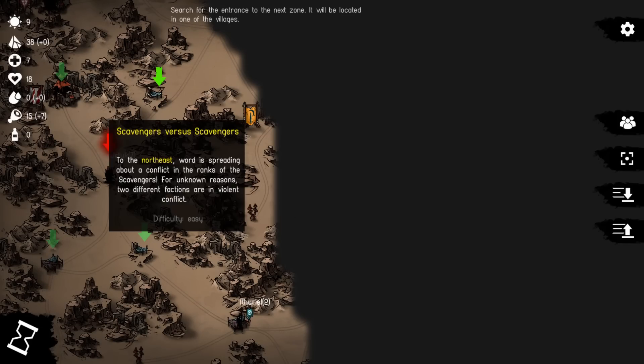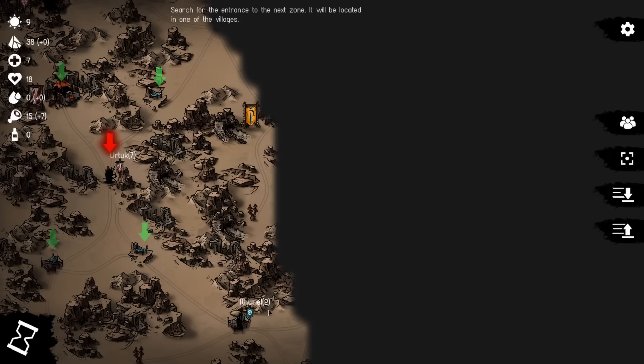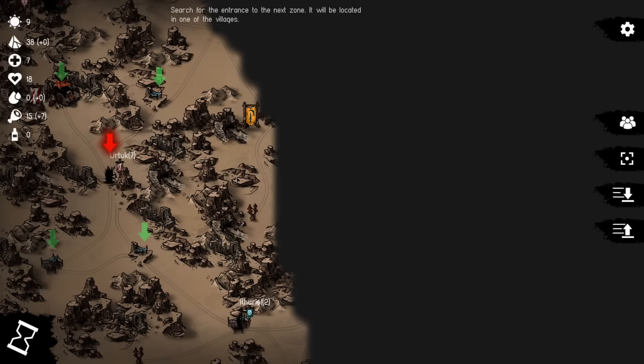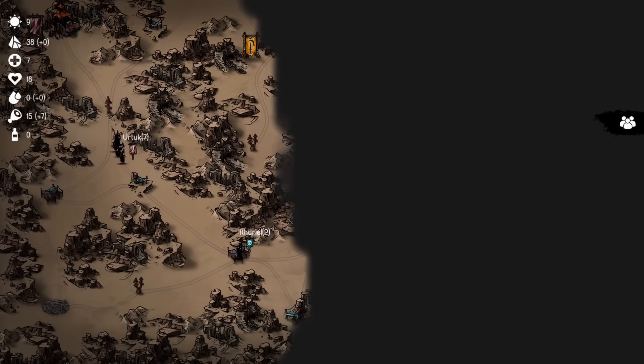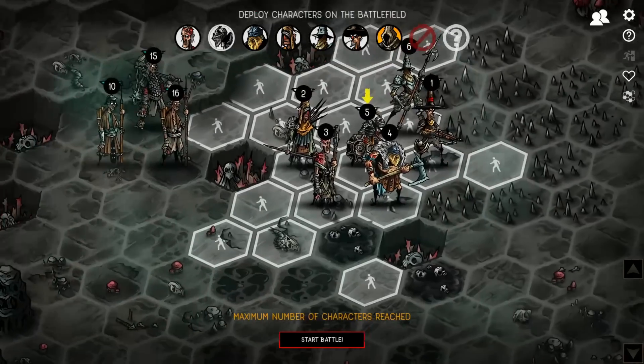I guess we'll go this way. To the northeast there's a conflict — scavengers versus scavengers, two different factions in violent conflict. We could also go this way and fight that group over there. Let's go that way instead — Ambushed Alchemist. We'll do that and help him out.